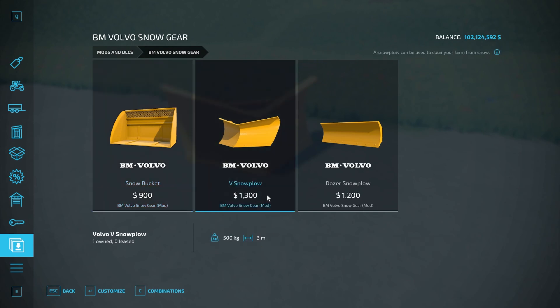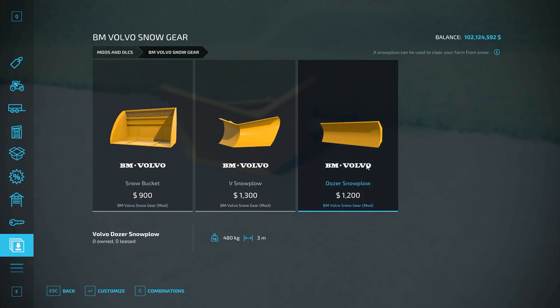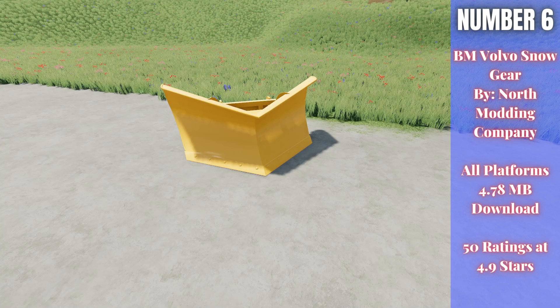In this pack we have the V Snow Plow, which you see out in front — three meters width, weighing 500 kilograms. We also have the Snow Bucket, which holds 2,500 liters and is specifically designed for snow. None of these are super expensive to buy. Then we have the Dozer Snow Plow, also three meters in width, so you can plow your snow out of the way. A lot of good stuff in this pack. That's the BM Volvo Snow Gear by North Modding Company.